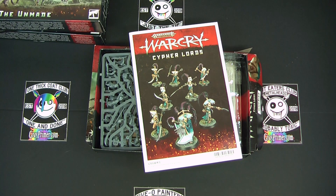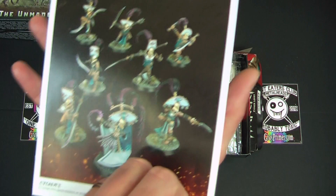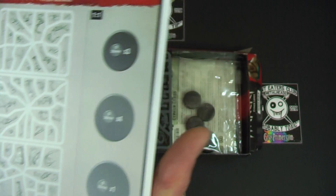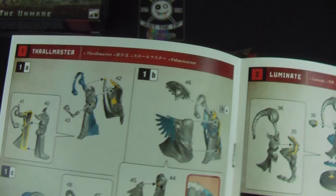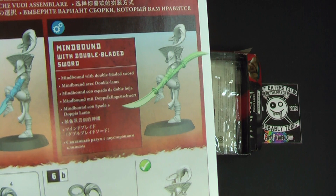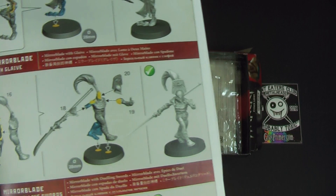And then we have our instruction manual. Three different base sizes: 25, 28 and 32mm. A nice color instruction manual building guide. And it looks like alternate building instructions here for what you want to do - so the likes of the Mind Bound or Mind Bound with double-bladed sword. Mirror Blade with glaive or Mirror Blade with dueling swords. So well worth checking how you want to build these before you start.